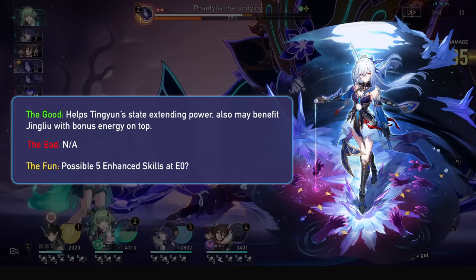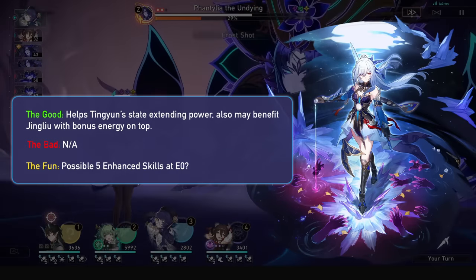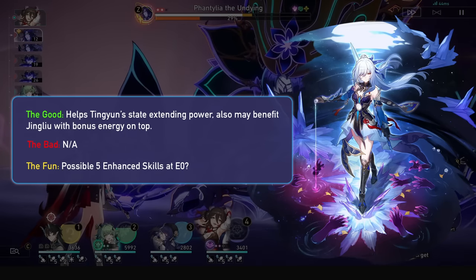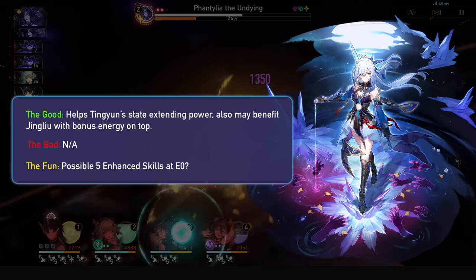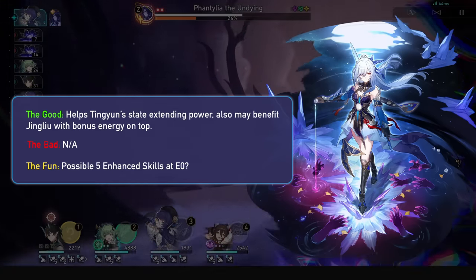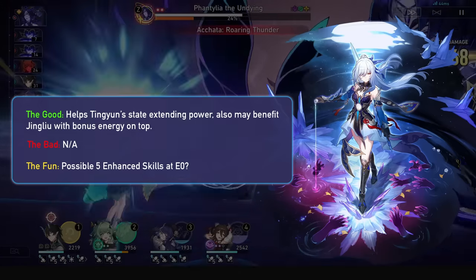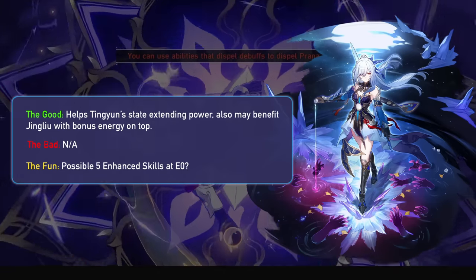For Jing Liu, it's always a mystery due to the amount of kills she can get and her enhanced state, but Tingyun can already let Jing Liu double ult during her state. So Hua Hua can help it happen more reliably if you mess up rotations, and with enough kills and luck, you can probably try and hit 5 enhanced skills in one spectral state. Also, Hua Hua easily heals up the damage taken from Jing Liu's HP siphon.